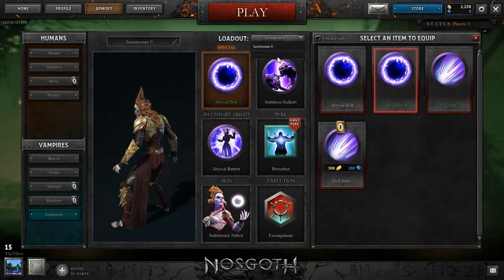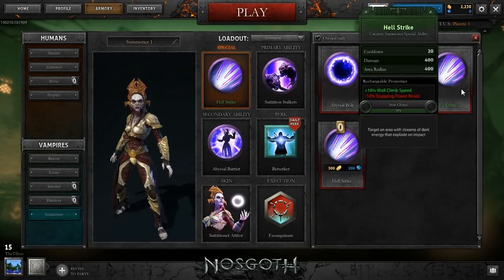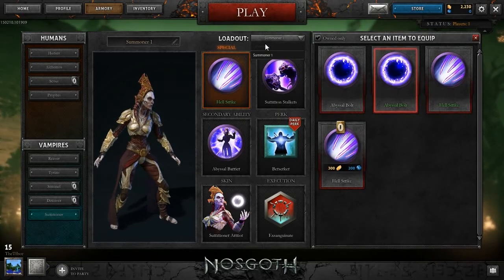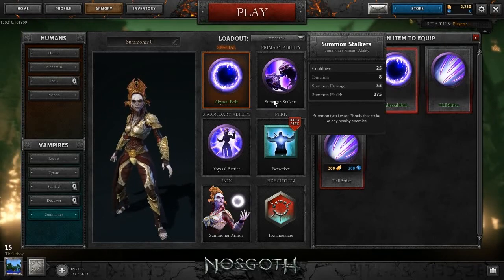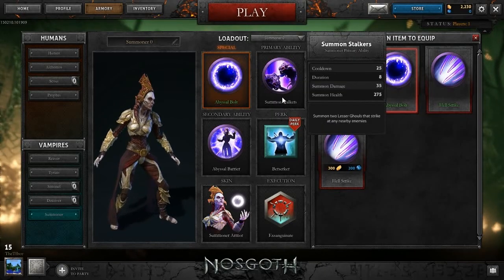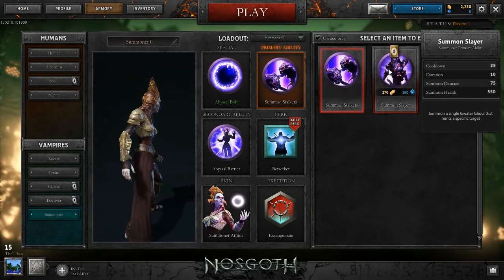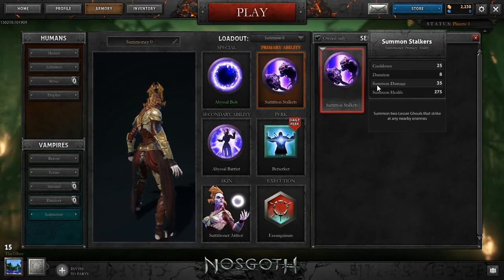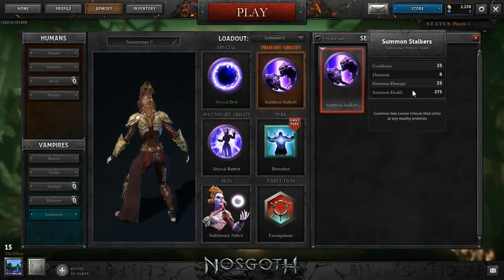I do have a Hellstrike that I got from a bag as well, but I don't generally like using it. For the Summoner, I generally try to use the Abyssal Bolt as crowd control to separate all the guys, and then the stalkers as a distraction. I like the idea of one stalker - it just seems much easier to focus on than two. Two are a bit harder to manage, from fighting them and watching other players use both abilities.